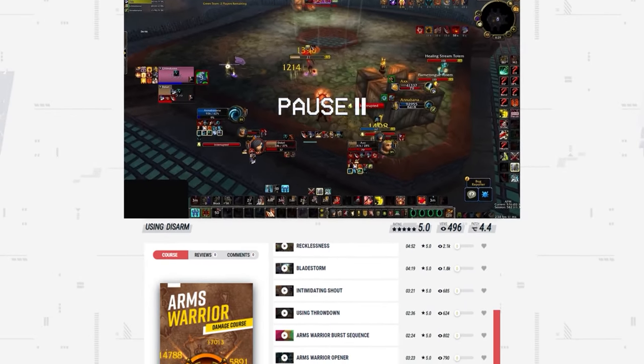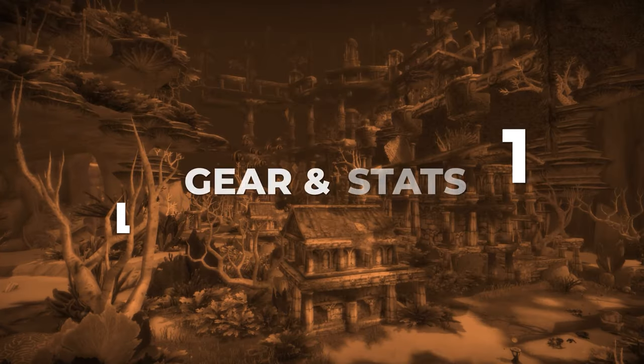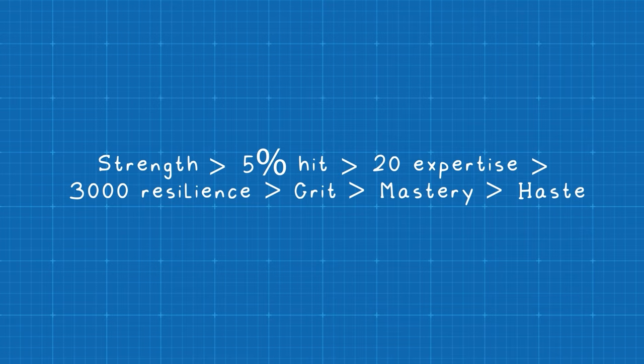If you want to learn more tips like these, check out our brand new class courses at skill-capped.com using the links below. Next up, let's go over your best-in-slot gear for Season 9. First, let's go over stat priority. You'll want as much Strength as possible, which you'll naturally acquire through your gear. After that, your highest priority is hitting the 5% hit cap — this ensures that your abilities don't miss, and nothing is more frustrating than when you're about to win the game and your killing blow just completely misses. You'll then need 20 Expertise rating, which is extremely important as a Warrior because if your Mortal Strike is parried or dodged, it doesn't apply the Mortal Wounds effect.